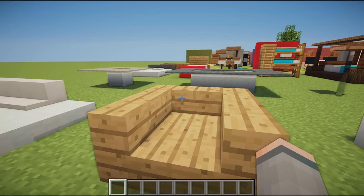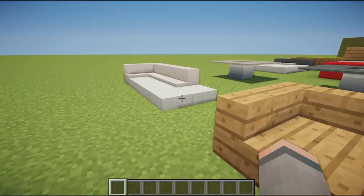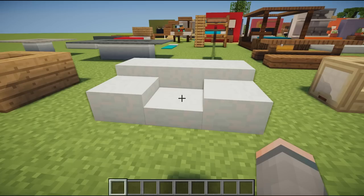Then we have a super simple curved stair armchair using four oak wood stairs. As you can see, you place one, curve it to the side, and you can make it as big as you want, taking it all the way along using the same thing. You could also place slabs in between to fill in the blanks.